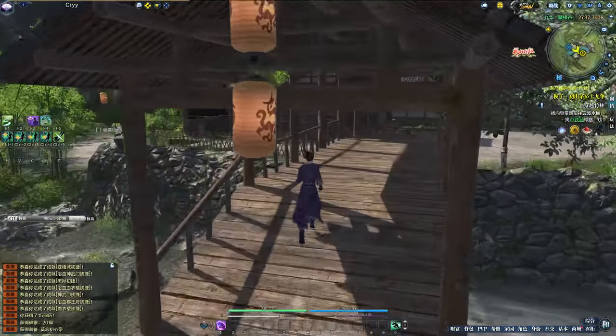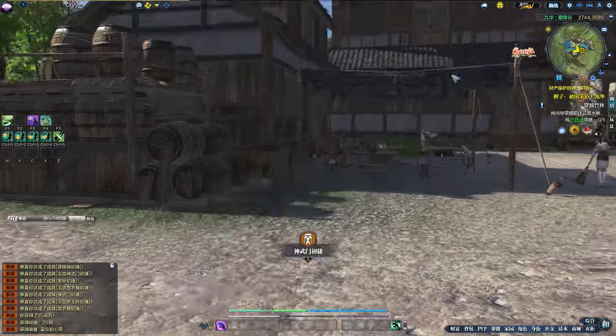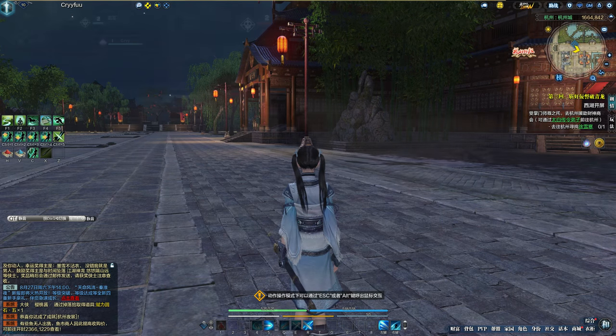The movement of your character feels a little stiff because you move like a traditional tab-targeting game — left click to turn the camera, right click to turn your character. However, they give you three different movement options: your usual tab-targeting movement, a dungeon crawler-style point-and-click, and an action mode. Action mode was unavailable for my first class though.